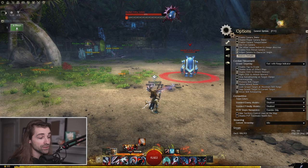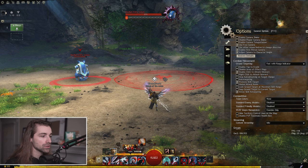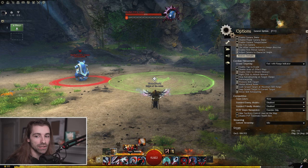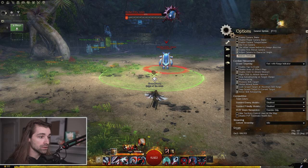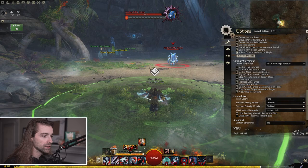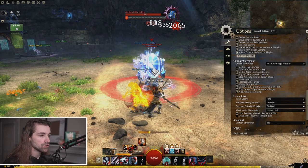Lock ground target at maximum skill range is also a pretty big one. With it toggled off, if I try to place an AOE past its maximum range it turns red and says out of range. When I toggle it on, I can have my cursor anywhere on screen and it locks the placement at the maximum range automatically. This is very helpful for using travel skills quickly, or when you want to benefit from a skill's max range without knowing exactly where that is. I always have this toggled on.